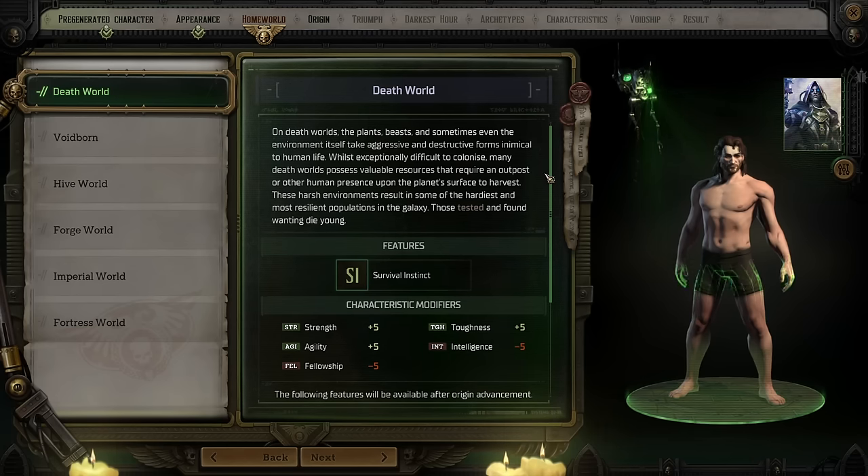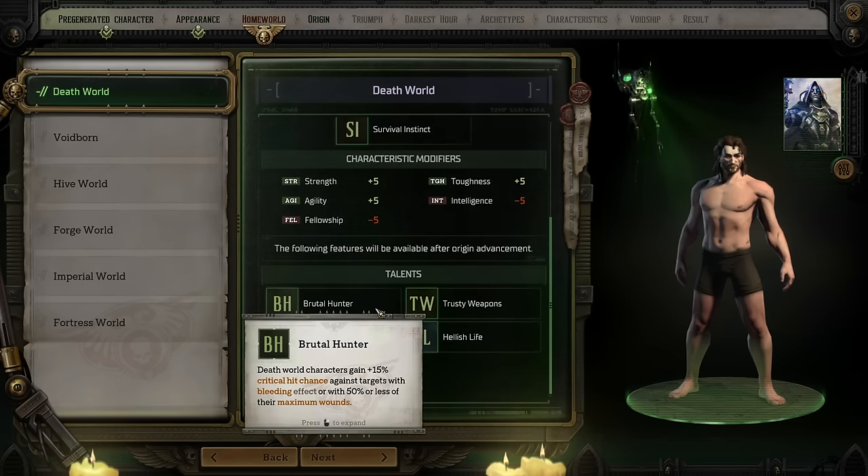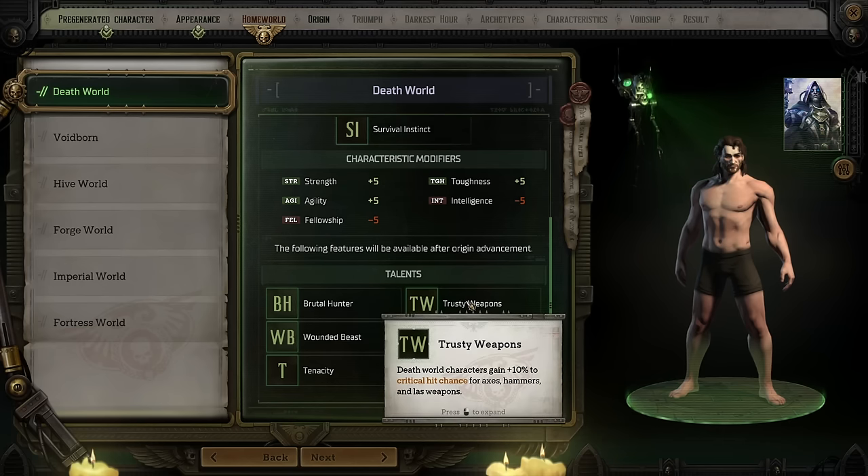As they're leveling up, Death World characters could potentially gain extra crit chance against bleeding targets or half-dead targets, which can make them incredibly deadly. They can also get extra crit chance for using certain types of weapons, and they even get stronger as they get injured, if they take the talents for it. To summarize, Death World characters are great for physical characters that are often in melee.